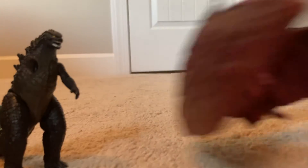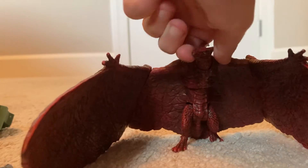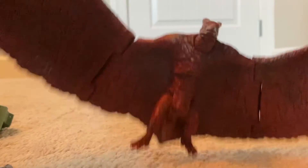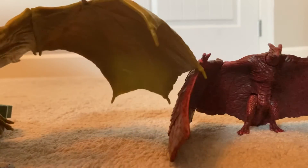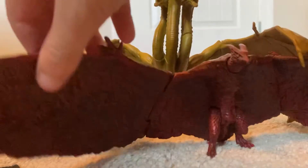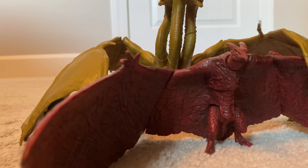Now let's move over to Rodan. Rodan can move his head or neck — you can twist it around. You can also move the legs and the wings of course. These figures are both really, really detailed and shiny — I think they're just amazing. Jack Specific is the same toy brand that made the 2014 figures as well, and it seems like they want to keep making bigger figures.